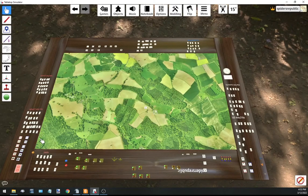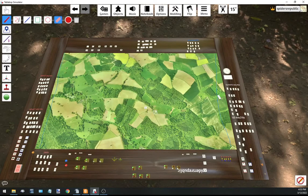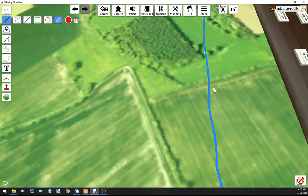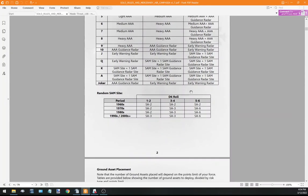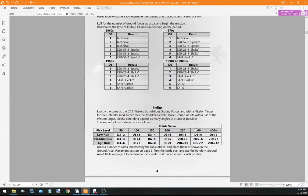This will be our friendly ingress zone, six inches in from this edge, and the enemy ingress zone on the other side. I'll mark those in - blue for us, red for the enemy. Turn one: we've done our mission setup and we don't need to roll for any random SAM sites or anything. It looks like it's going to be a pretty easy mission - a Combat Air Patrol.